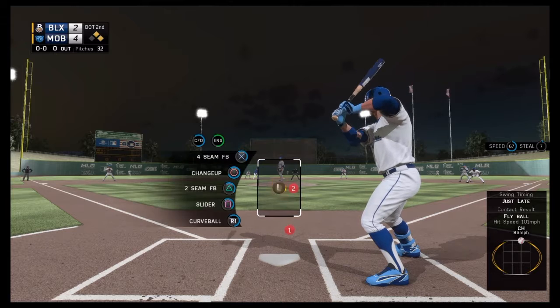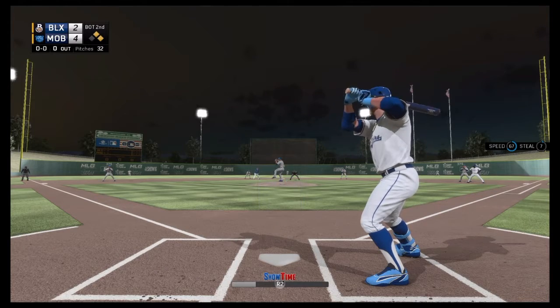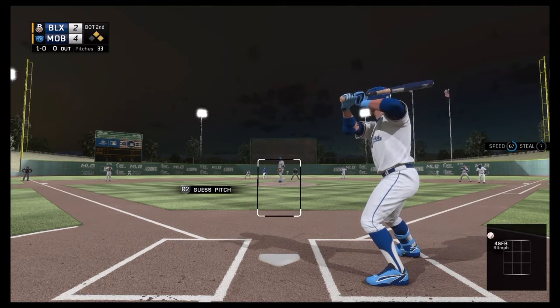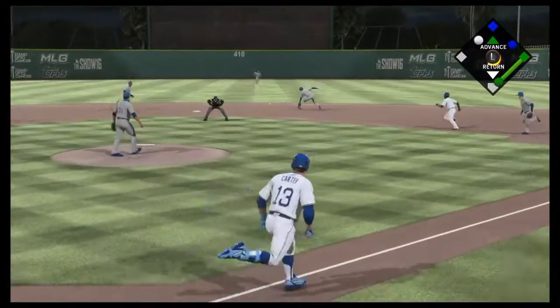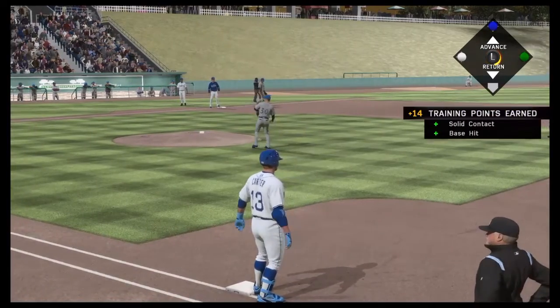Jumping ahead a couple innings later, we are up 4-2 with runners on first and second, nobody out. Carter takes the first pitch up and away for a ball, then the next pitch is hit right back up the middle, past the glove of the second baseman, and that will load up the bases with still nobody out.